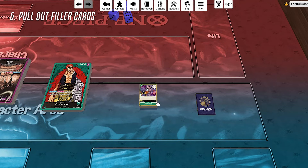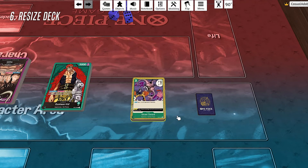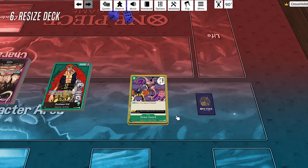There you have your cards. You might notice there's a little bit of a size discrepancy — no worries. Just highlight the deck and hit the plus sign on your keyboard, or hold it down, to size it up so it's pretty equal. And that is how to upload a custom deck onto the One Piece CCG mod for Tabletop Simulator.